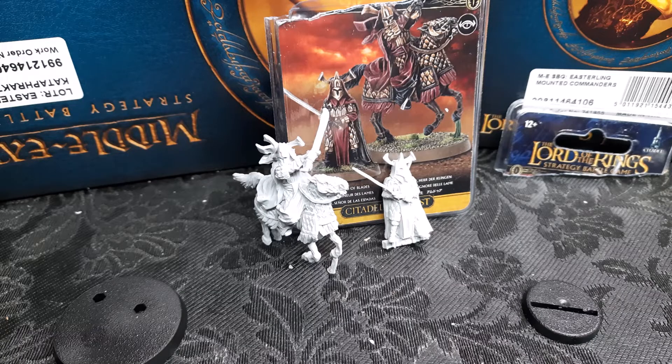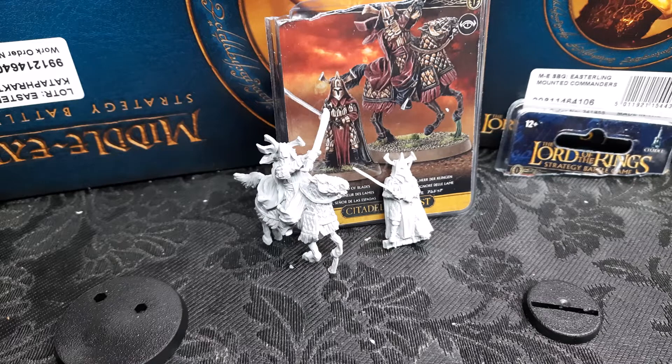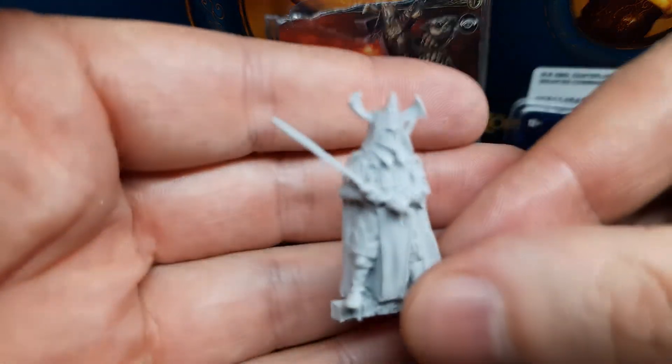Amdur is a great swordsman. He leads the Order of the Black Knights, which is the elite of the Easterlings, and along with the Dragon Knights, his name is spoken with reverence and fear.